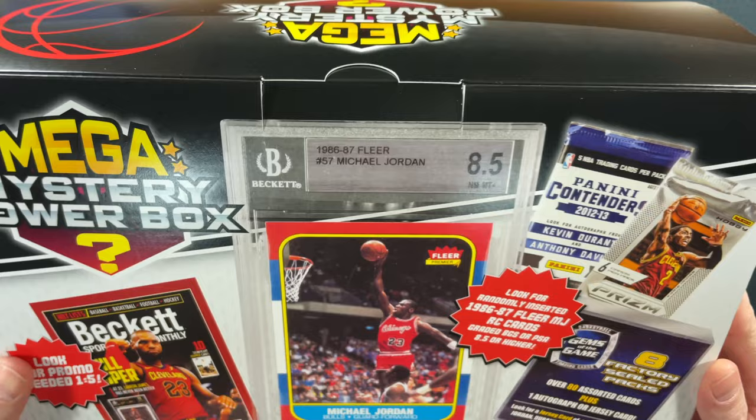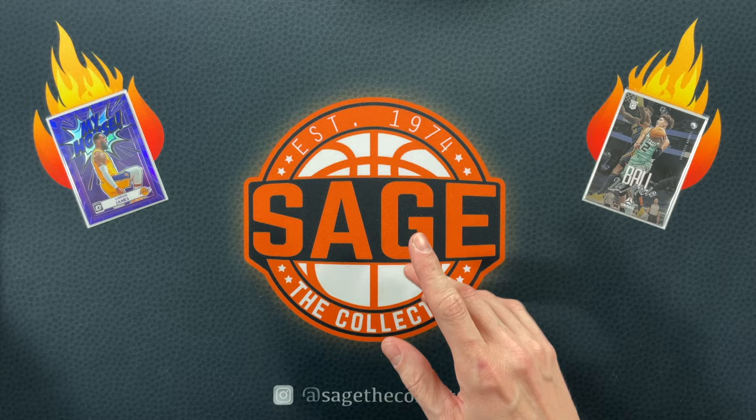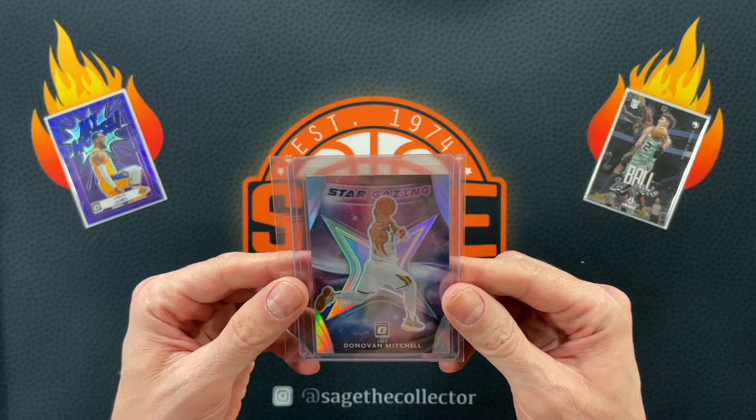We are going to see what we can find in here, but first it's time for a little appetizer mail day. I kept it short and sweet so we don't take up too much time before we get into our mystery power box.